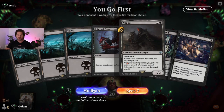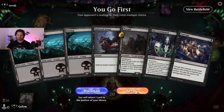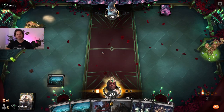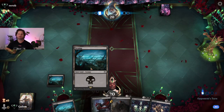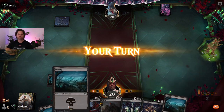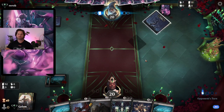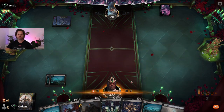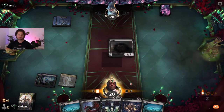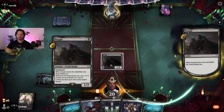Okay, let's see. One removal, Nazgul, Gix's Command and Corrupt. That's it. Cut down.